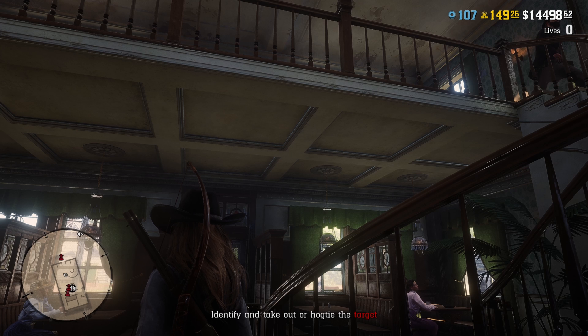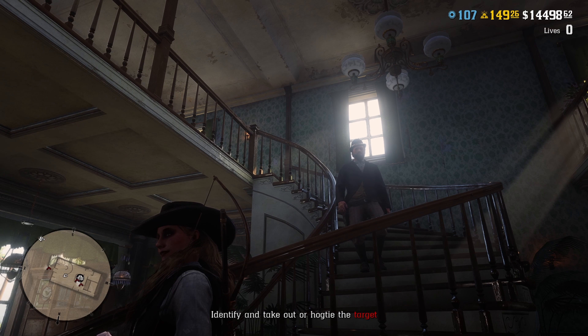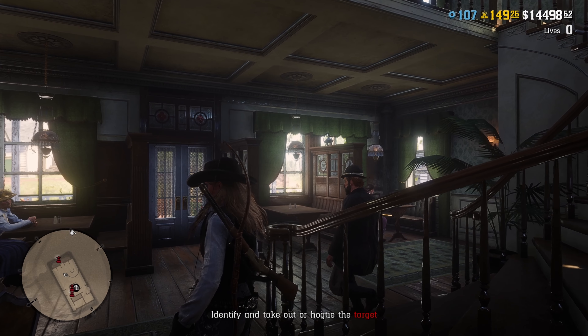After some waiting, if you have been watching the conversation, that gentleman will want to go out for a smoke, meaning he will be entering the balcony. So now we're just waiting for the guard on top of the stairs to come down. After a bit more waiting, the guard at the top of the stairs starts coming down, and once he is clear of the stairs you can use the stairs to go up. Make sure you go up quickly before your target leaves the balcony.